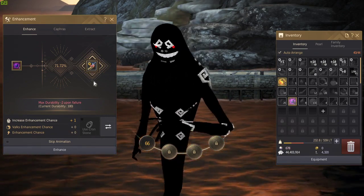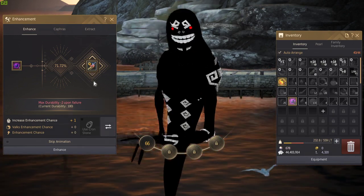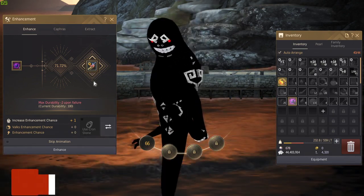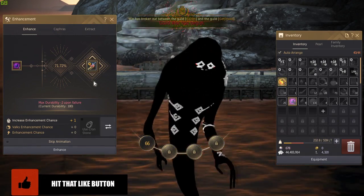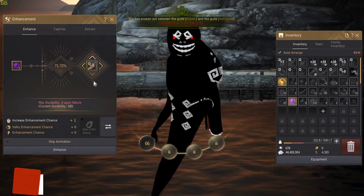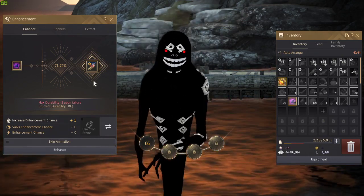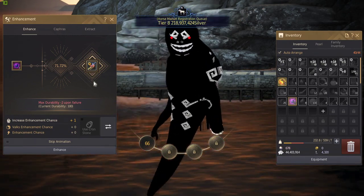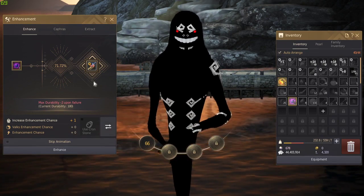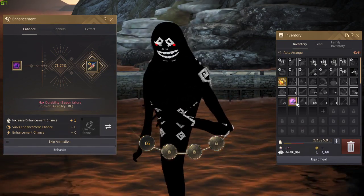For now, since you guys are using Naru gear, I wouldn't worry too much about fail stacking — just spam trying to improve the armor. However, once you get into DUO and beyond — DUO all the way to PEN — I would suggest you slowly start learning how to build fail stacks. For now, this is how you enhance.